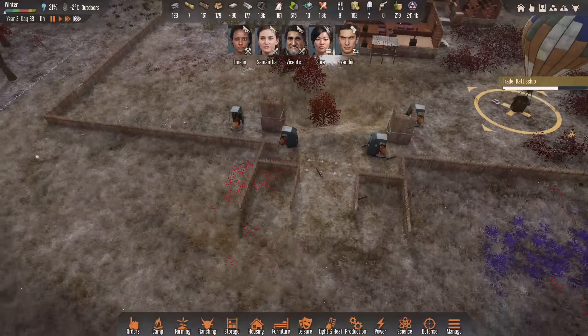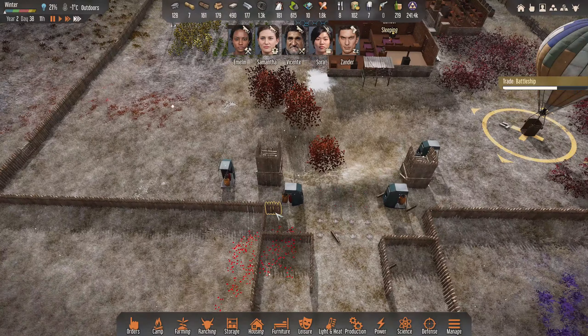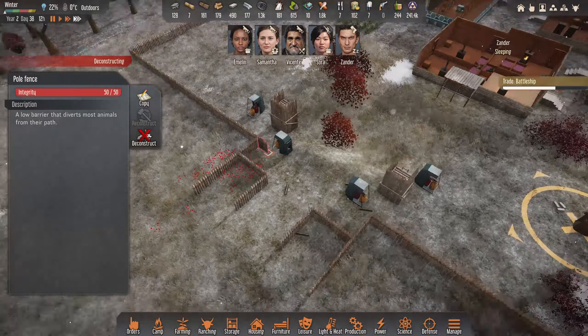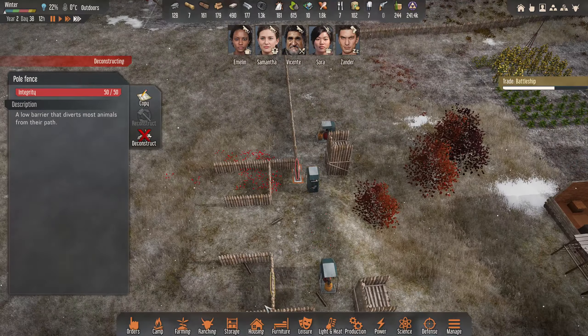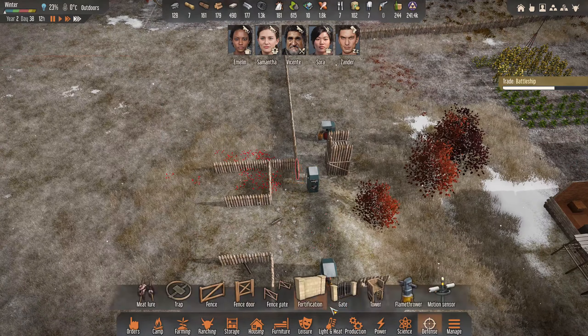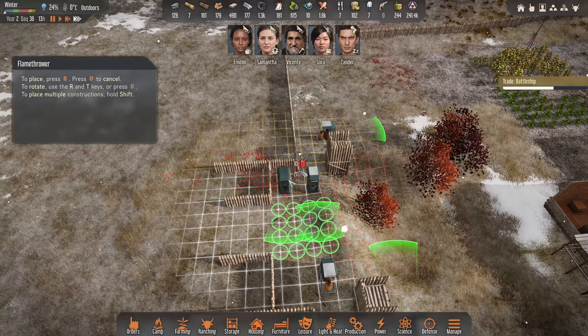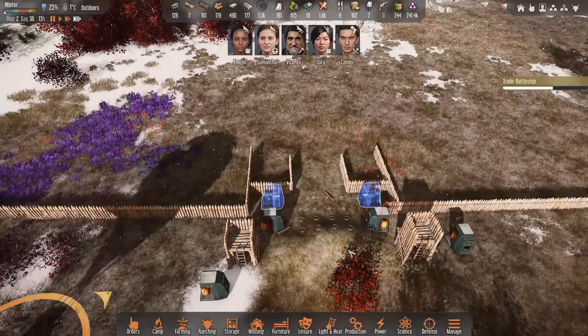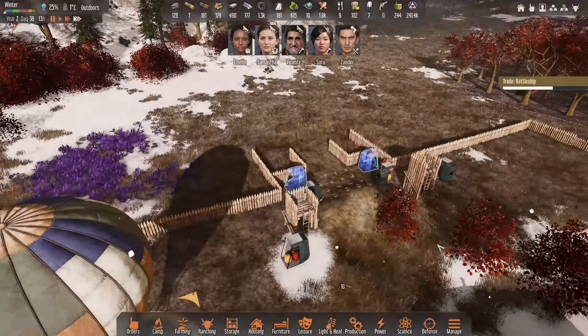But yeah, we've got to - now this is done - we can move this across. So what are we doing here? We want to deconstruct that one. I was just moving them up. So we're going to get one more flamethrower on each section here - that was the plan. And then our defenses are pretty much done, that's all we're going to go with. And then it'll be turrets.